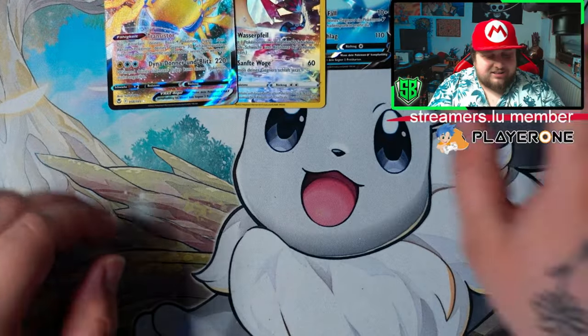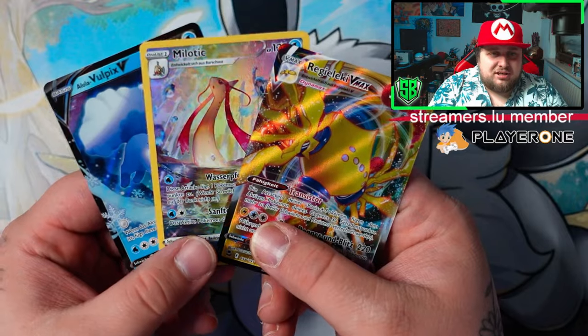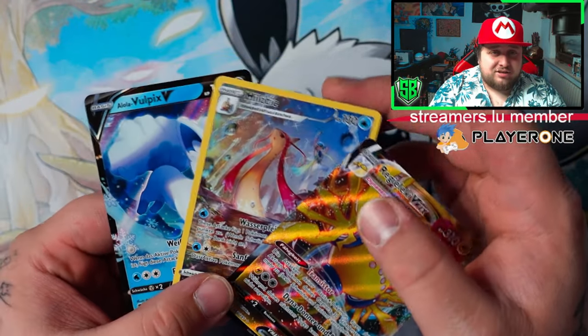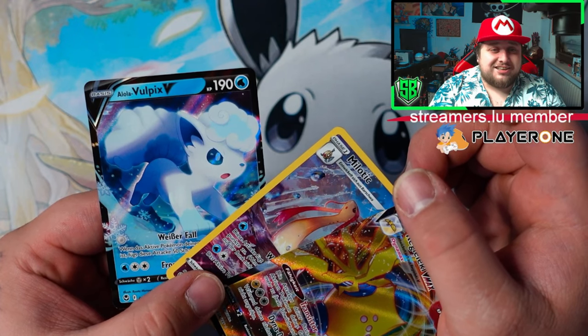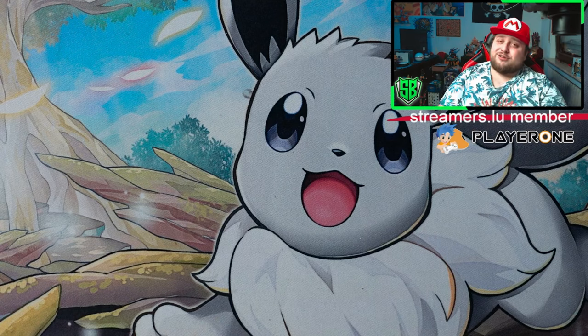There you go guys, that's the ETB — we got 3 pulls, not that great. But let's hope to get lucky in the booster box. We got Regieleki VMAX, Milotic Trainer Gallery, and the Alolan Vulpix. Thanks for watching and I hope you enjoyed this one. Like always, leave a like, comment, subscribe — that's the most important part. See you next time, bye!